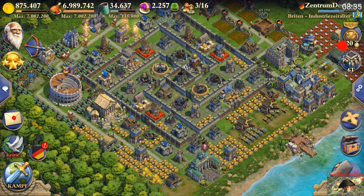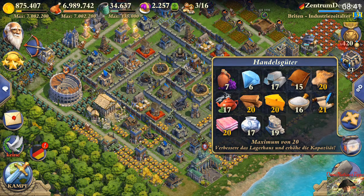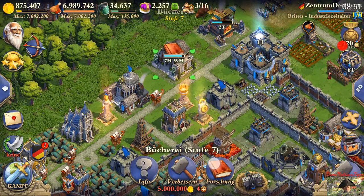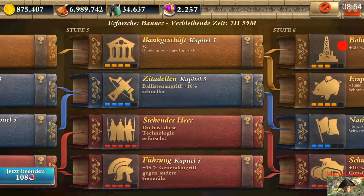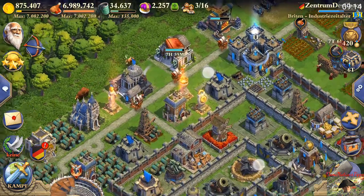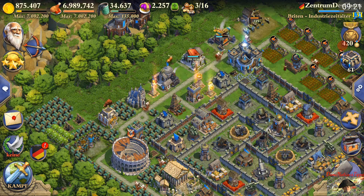So you can get a maximum of 14 trade goods in the Gunpowder Age. But there's a huge jump in the Enlightenment Age — not only can you upgrade your storage building once, but you can also research the bank chapter. After the last update which added the fifth chapter, there are three chapters that each increase your trade good capacity by two, bringing your maximum to 22 in the Enlightenment Age.